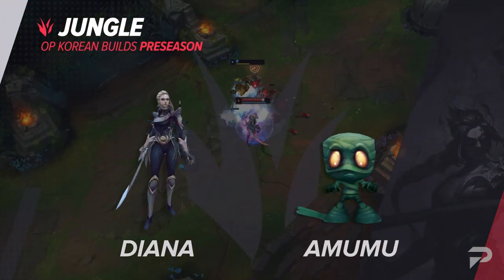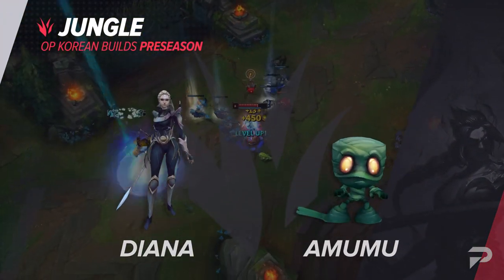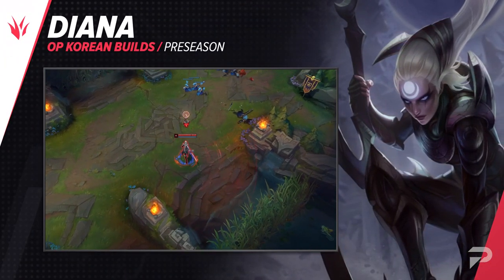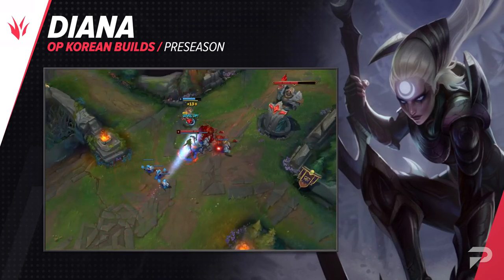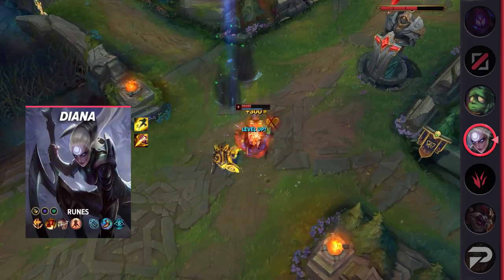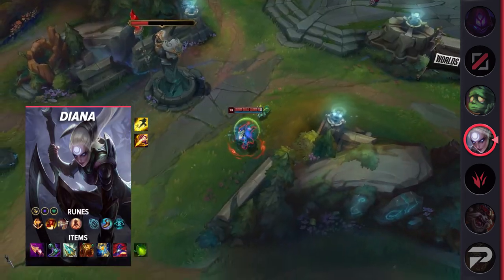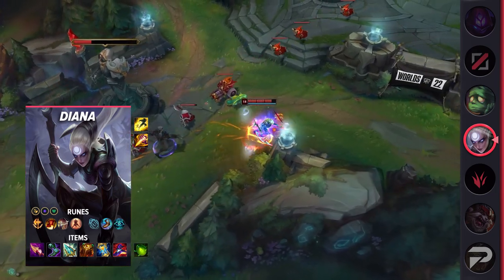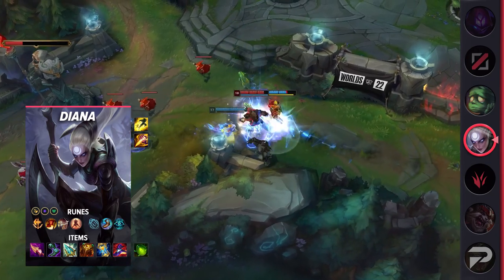With the introduction of the new jungle item starters, it's also important to carefully note what players are starting with. Our first jungle build is for Diana. For runes: Conqueror, Triumph, Legend: Alacrity, Last Stand, Magical Footwear, Cosmic Insight, Attack Speed, Adaptive Force, and Health. To start, you want to take Mosstomper Seedling — the bonus shield, tenacity, and slow resistance makes Diana even harder to peel off during fights.